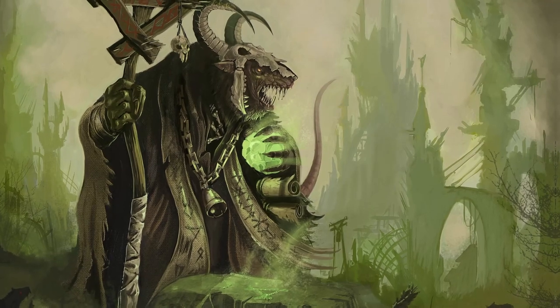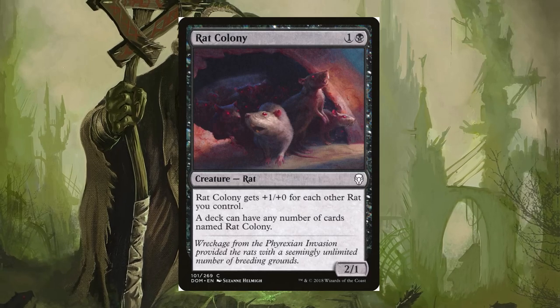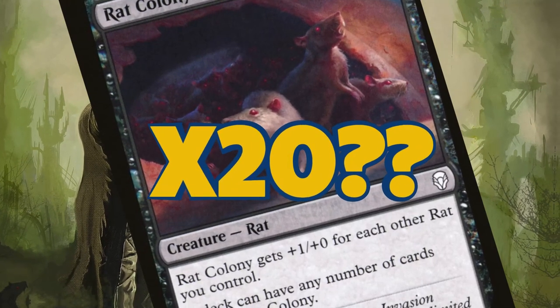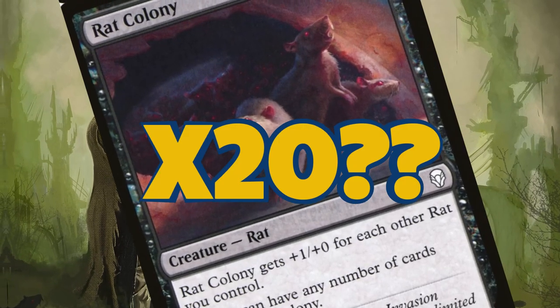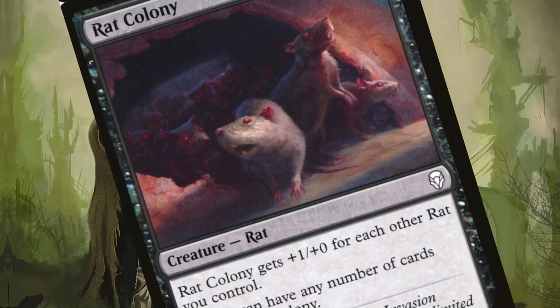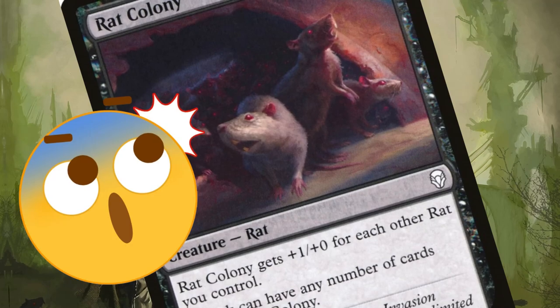So let's talk about this deck. The star of our show — Rat Colony. These little critters are the backbone of our strategy. We're not just running a few; we've got a whopping 20 of these guys. For just one colorless and one black mana, each Rat Colony gets beefier for every other rat scurrying around. And we can have as many of these in our deck as we want.